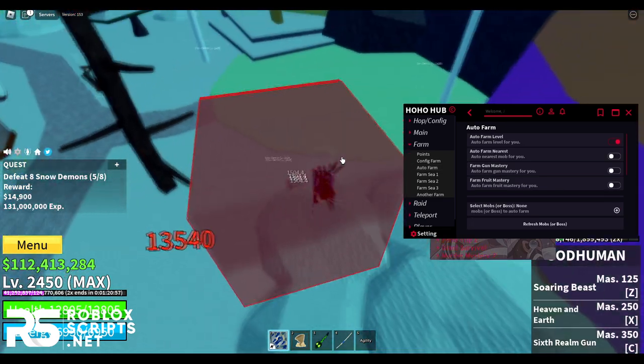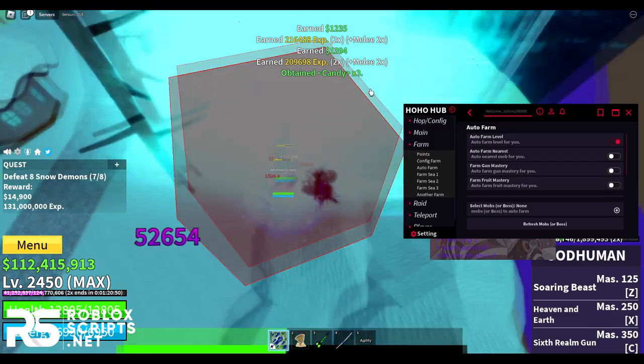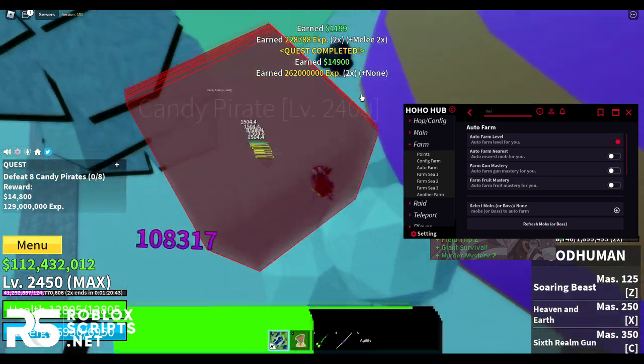To use this script you need 2 things. First of all, you need the script itself, which I'll be showing you how to use and download later in this video. Second, you need a Roblox exploit. If you don't have one, don't worry — I'll be showing you a free Roblox exploit called KiwiX, which you can use to run these scripts.